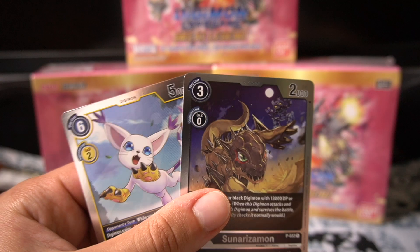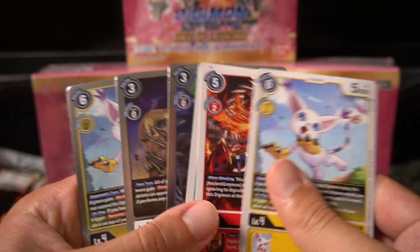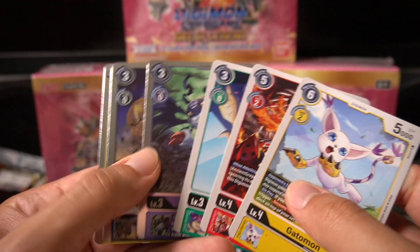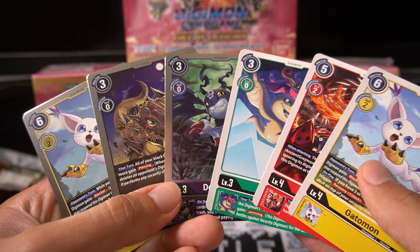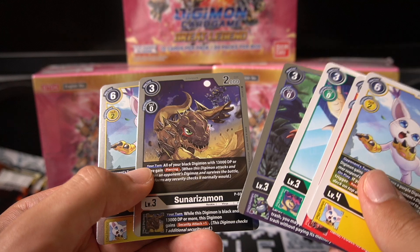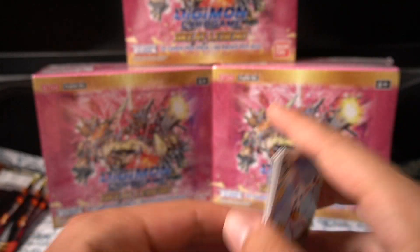Cool promo cards. Nice to see these in foil too — I feel like the Agunimon in foil must look insane. I think we got one duplicate card, so we missed out on one. We got the Sunarizamon, but we're missing the blue one, which is the Lobomon. So that's what we're missing out on. Pretty good overall.